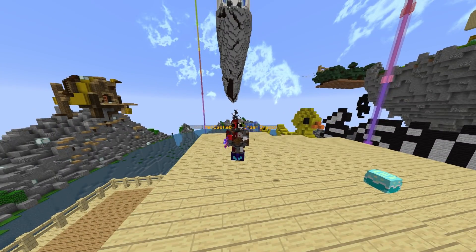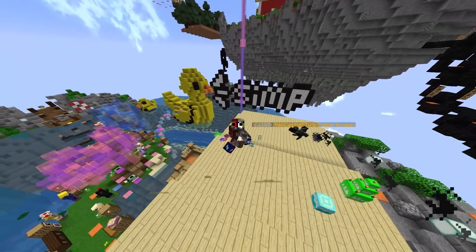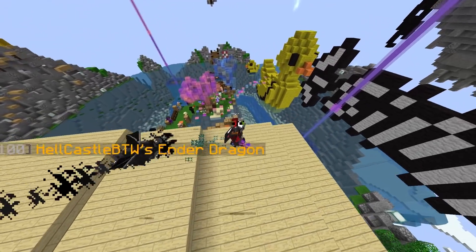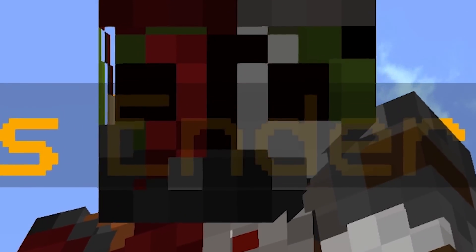So yeah, lots of new interesting items here. The Wither set alone costs like 300 million right now, so if you wanted a full set of Wither with one of the new swords, you'd be set back a cool half a billion coins. Thanks Skyblock, very cool.